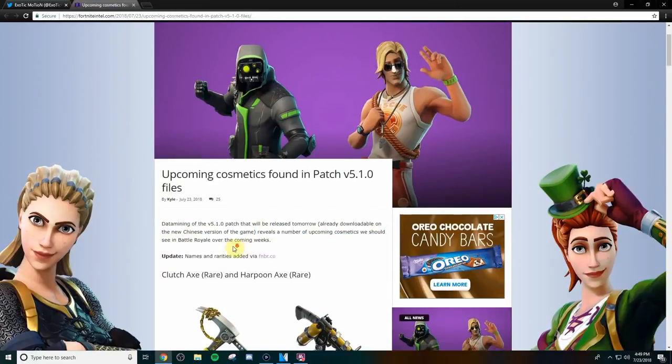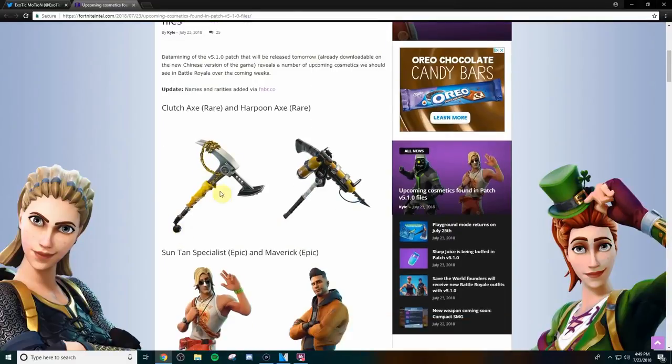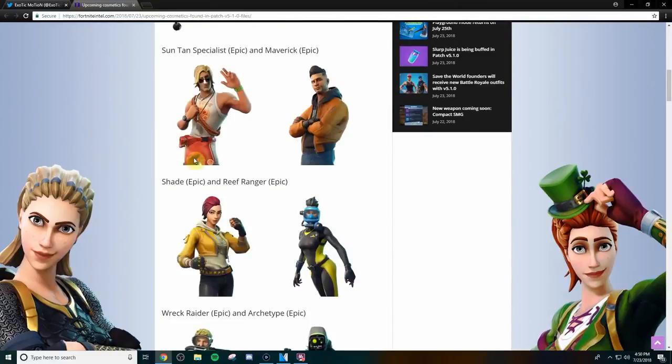We should see these in Battle Royale over the next upcoming week. So basically, these are the pickaxes — we got the Clutch Axe and the Harpoon Axe. I don't care too much about these two pickaxes. The Harpoon is kind of cool, but it's not like you're going to be able to actually shoot it or anything like that. Maybe if I had the shark skin I would like it more. The Clutch Axe is cool because of the gold chain and the eight ball at the bottom — I like those two features, so I like that pickaxe a little bit more than the Harpoon one.